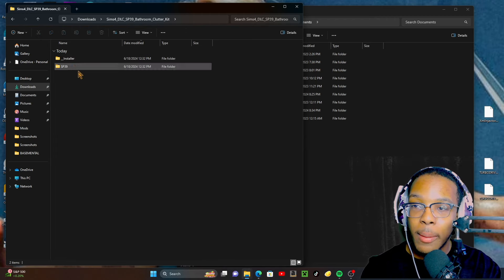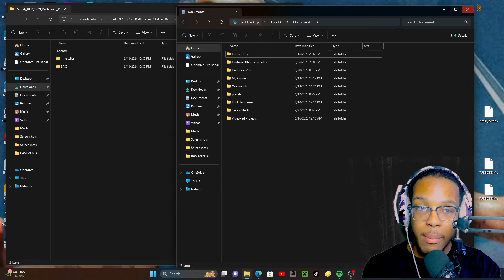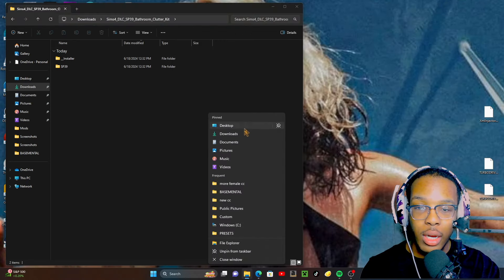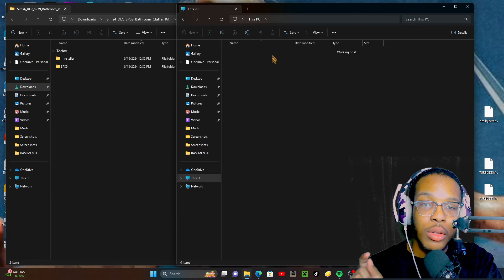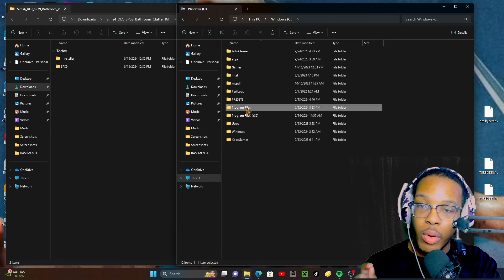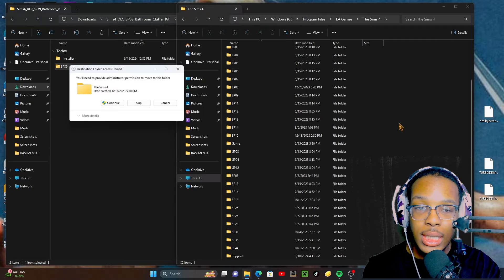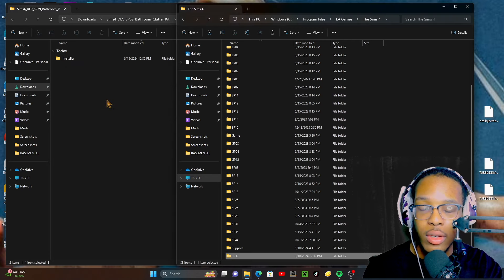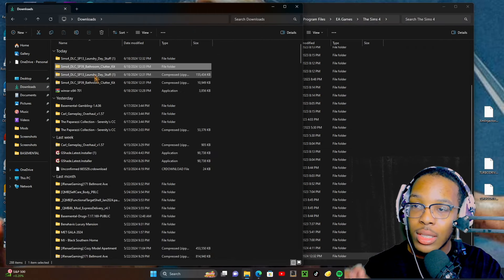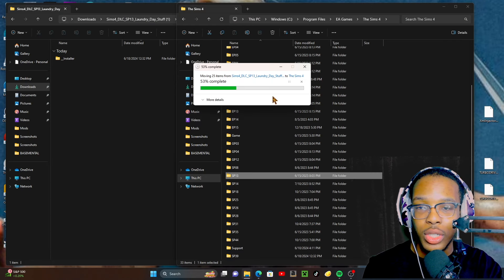Then it should appear as a little folder like this. I'm going to do the same thing for the laundry day stuff pack — I'll still do it anyway. It's going to show up as a folder. Then I'm going to click into the bathroom clutter kit. This is the only thing that you need for it to be installed in your game. I'm going to right-click here to open a new tab for my Documents, click on This PC, then my Windows C drive, then Program Files, then EA Games, then The Sims 4. All my packs are here. Then all I'm going to do is simply click on it and drag it — Move to The Sims 4. It's going to say you'll need to provide administrator permission — just say Continue. You are the administrator.